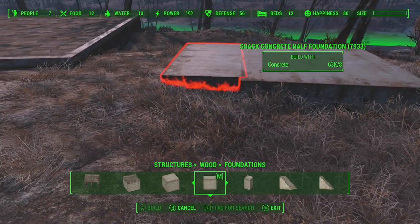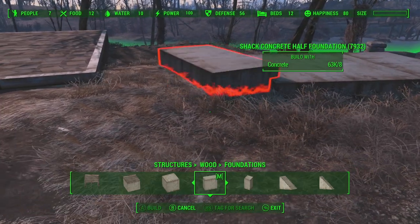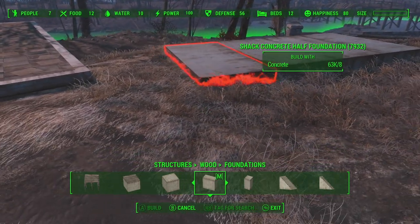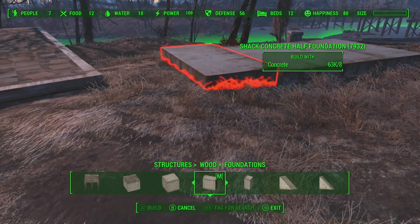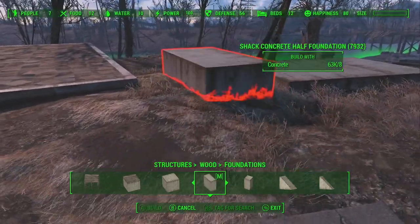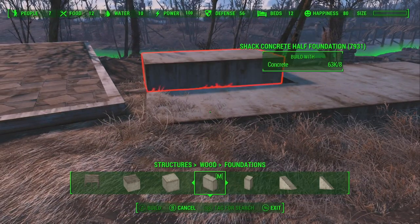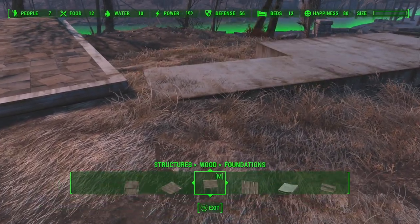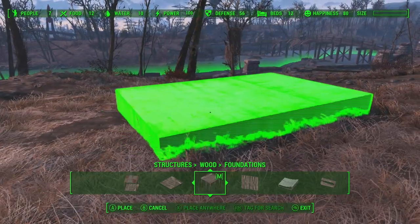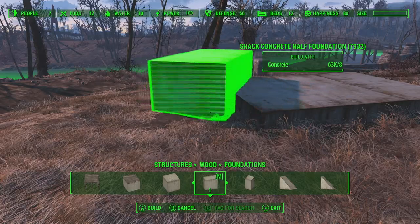We'll get the foundation in first. You can see I'm putting a full foundation in and then a half foundation in. With this bit I struggle a little bit because it just won't click in. I'm battling with that for a while — it'll go sideways for some reason. There we go. I have my moments. I'll get rid of that, do the select all and just move this across slightly. I'm just getting it into place and it's now snapping beautifully.